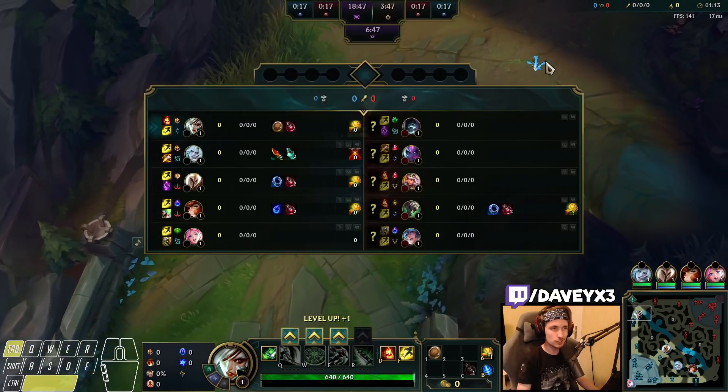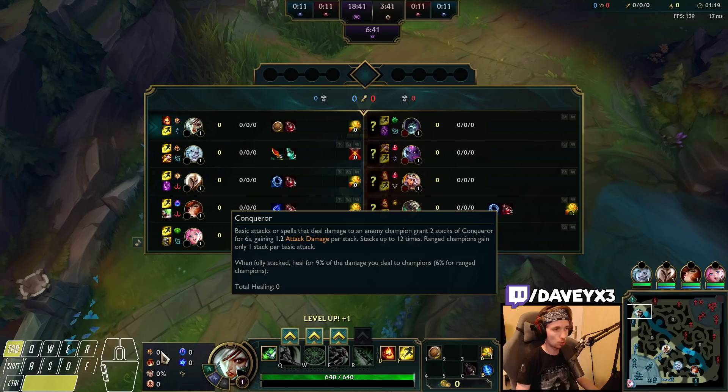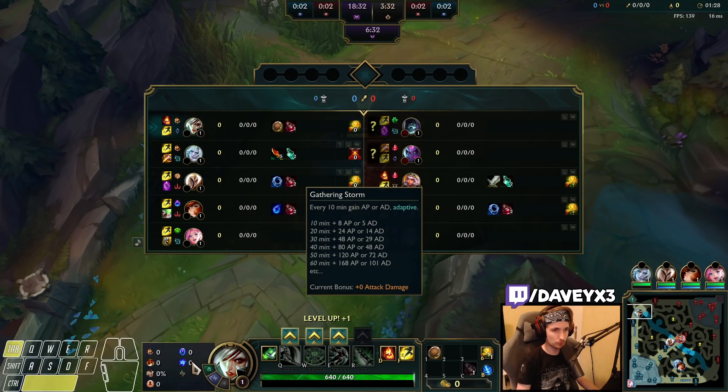Alright guys, today I'm going to teach you how to beat the Riven versus Yorick matchup. For this matchup I would always recommend starting off with Conqueror, then you want to take the classic runes as always, and then you want to take Transcendence with Gathering Storm.